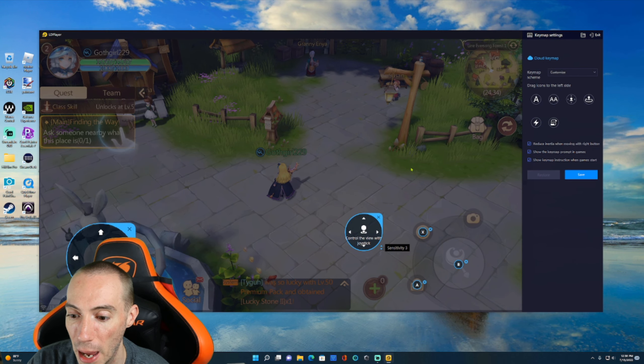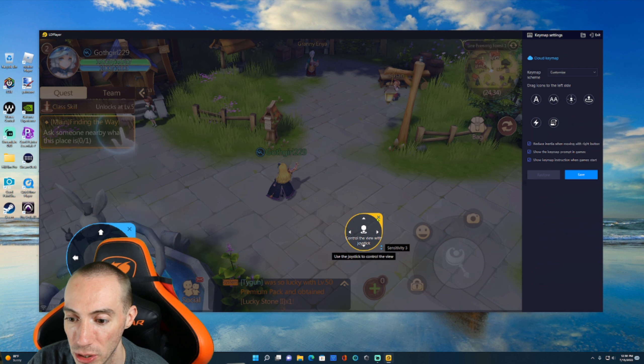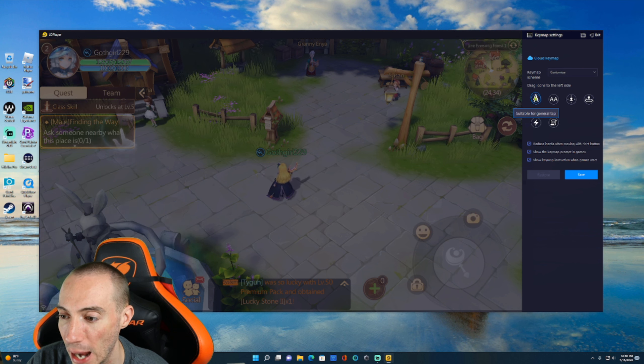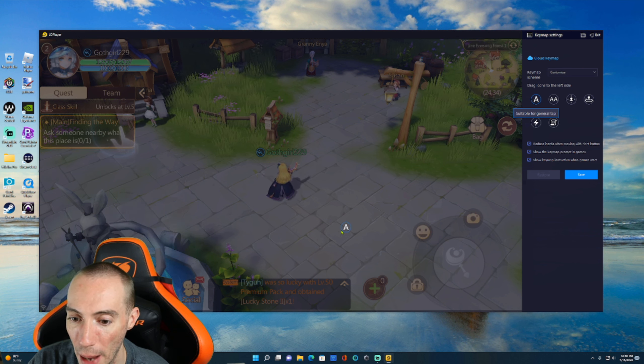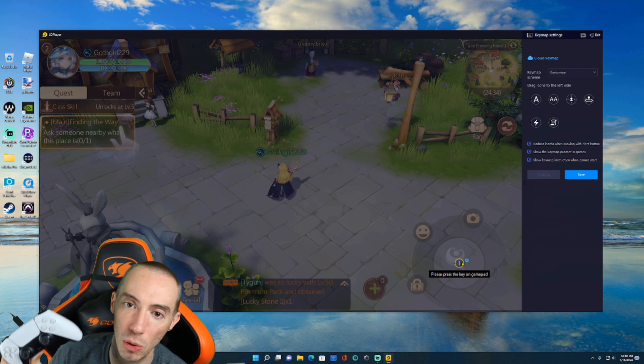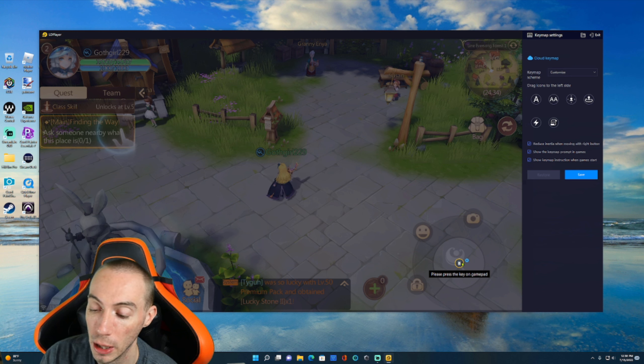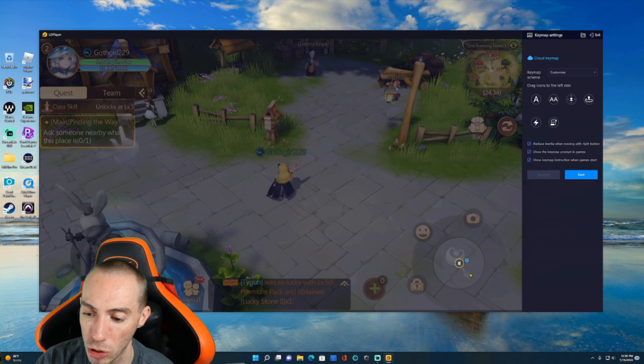It brings up this menu and you'll see I already have a few set up. I'm going to click these off to show you in real time how to set this up. We have our main attack and our special abilities — take the little A icon and drag and drop it wherever you want. We want our basic attack right here, then press whatever key on the gamepad you want. I'm going to make it circle, which shows up as B since it goes off an Xbox controller layout.